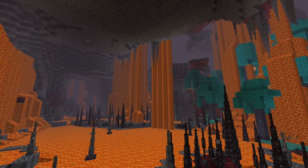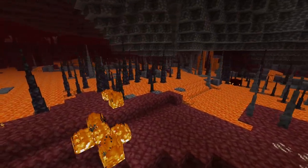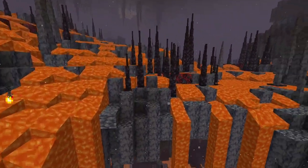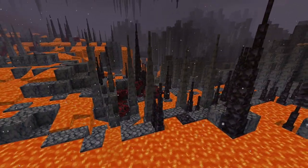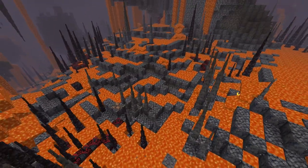The next biome is just slightly uninhabitable, and it is called the flooded deltas. This biome is very similar to the Minecraft basalt deltas except it's completely covered in lava, making it a little bit harder to traverse. It also has these cool blackstone and basalt stalactites that you can come here and collect. It makes it a pretty neat little biome.